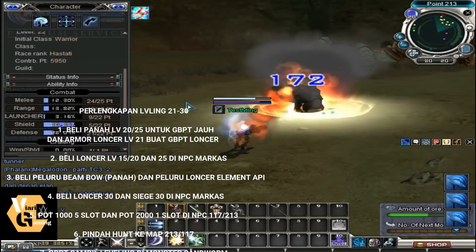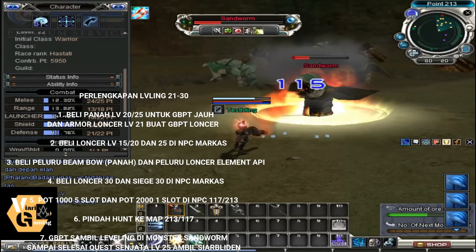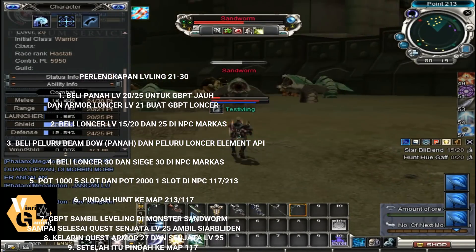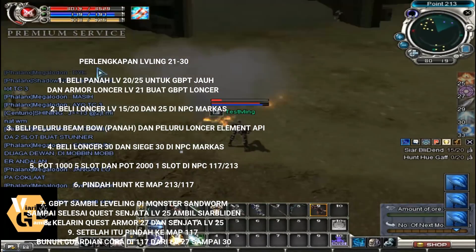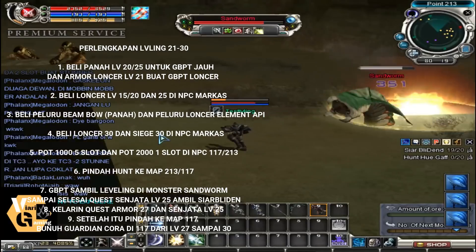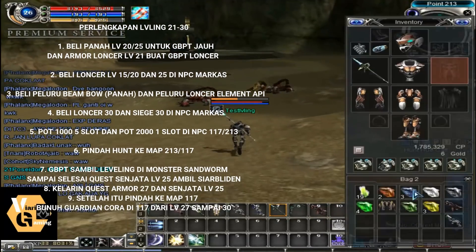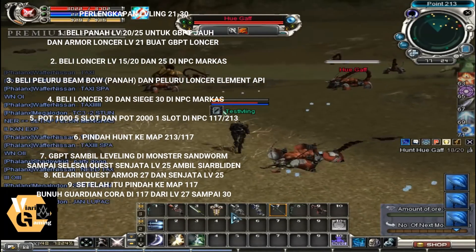Use fire element for GBPT. Buy launcher 30 and SIG 30 at the base NPC — that weapon will be used for leveling at level 30, explained later. Don't forget to buy HP pots: the 1000 HP pots in 5 slots and 2000 HP pots in 1 slot — these will be explained separately. Also mandatory here: complete weapon quest level 25 and armor quest 27. Follow all these steps while doing GBPT leveling.